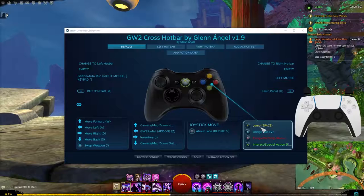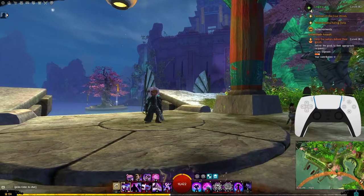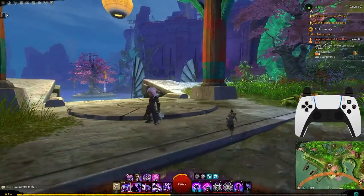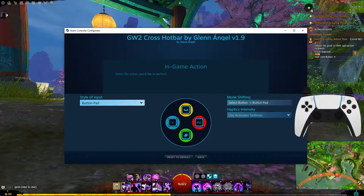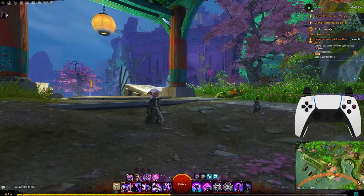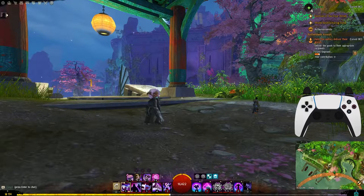Let's take a look at the X, Y, A, B (square, triangle, circle, cross) buttons. Bound to my square button is the dodge roll — I'm a Mirage so I won't actually dodge, but that is my dodge specifically. If you take a look at the Y or triangle button, we actually have that set to spacebar, which is our jump. This may seem weird or opposite to most players, but this is actually what the jump button is in Final Fantasy XIV, so that's what I'm using. Again, you can change it to whatever you want — if you don't like it, change it.